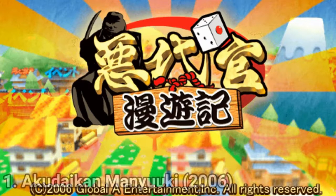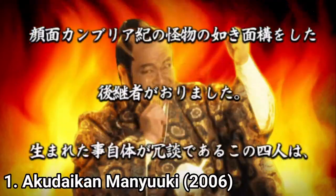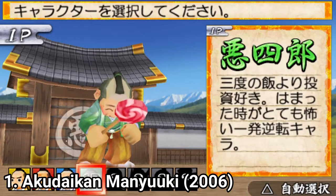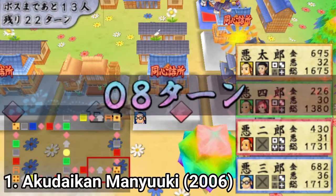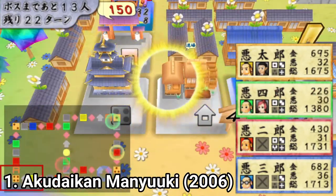Akudaikan is a Japanese expression which refers to lords who oppressed people of a domain or committed fraud. In these games you play as these evil lords. You get eight characters and you have to do your frauds and extortions before the shogunate finds out and tosses all of the bad deputies.